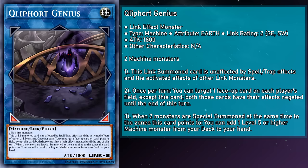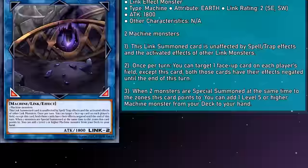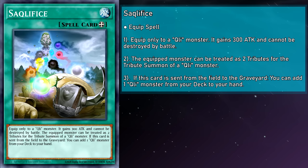That's all the monsters — now it's time for our spells and traps. Saclifice is an equip spell card that can only be equipped to a Cliffort monster. It gains 300 attack and can't be destroyed by battle. The equipped monster can also be treated as two tributes for the tribute summon of a Cliffort monster, and if this card is sent from the field to graveyard, you can add a Cliffort monster from your deck to your hand. This is a premium search off of Scout during the early game, letting any individual Cliffort act as two tributes for your big ones.